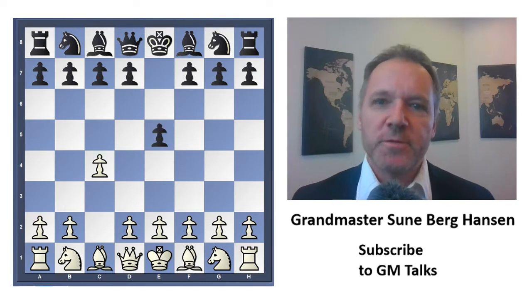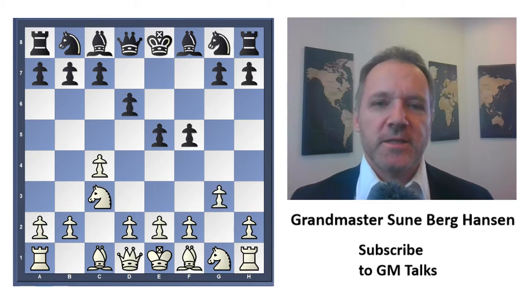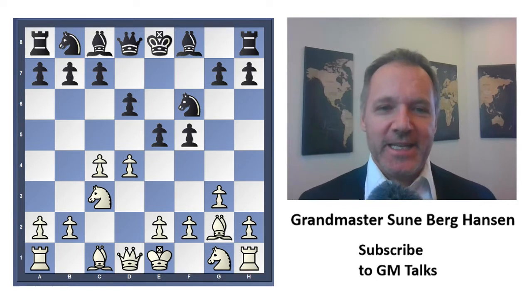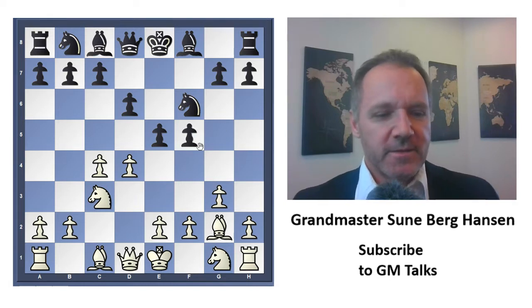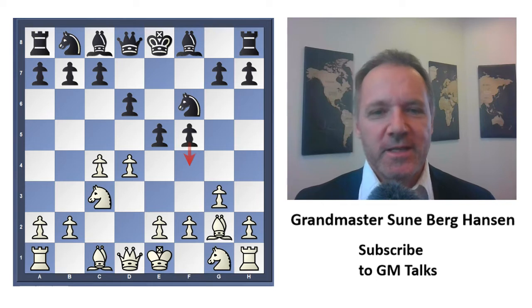He plays e5, the most principled move. This is all normal and what Welling usually does — he wants to play some sort of a dodge. But I think there's already a problem, and Black is slightly under pressure. I understand the idea of getting the e and f pawns forward and wanting to attack on the f-file — they want to play f4 and attack. But White has a very harmonious and nice position, and there's no reason to believe this center will not be a target.